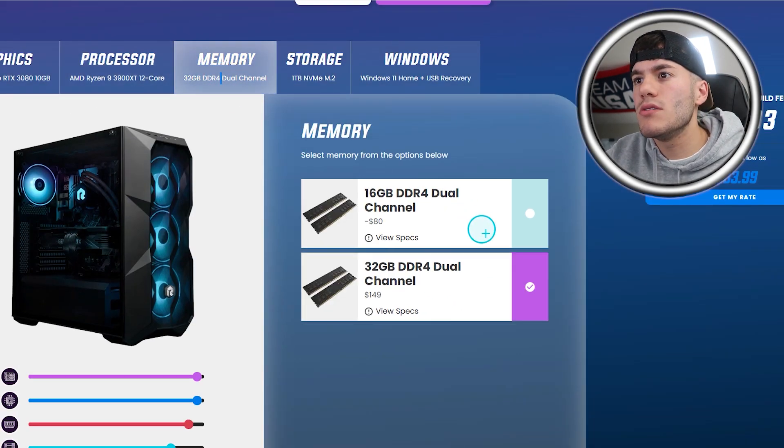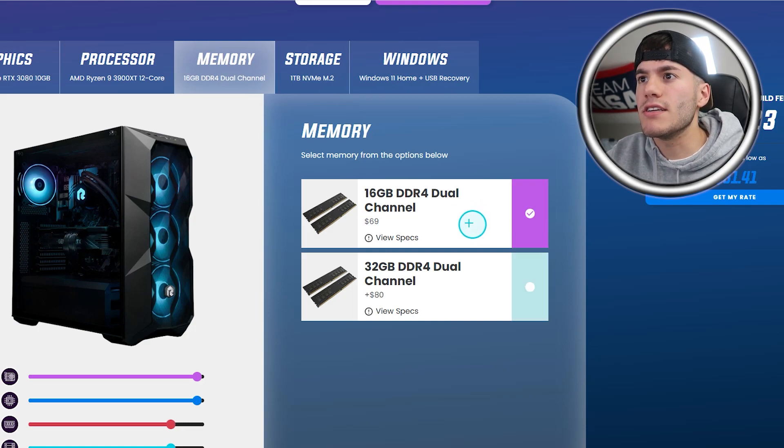Memory — you don't need 32 gigabytes of DDR4 RAM, so I'm gonna go with 16 gigabytes. I have 32 right now, and I can always add more later for a lot cheaper than $80, so we're not gonna go to 32.